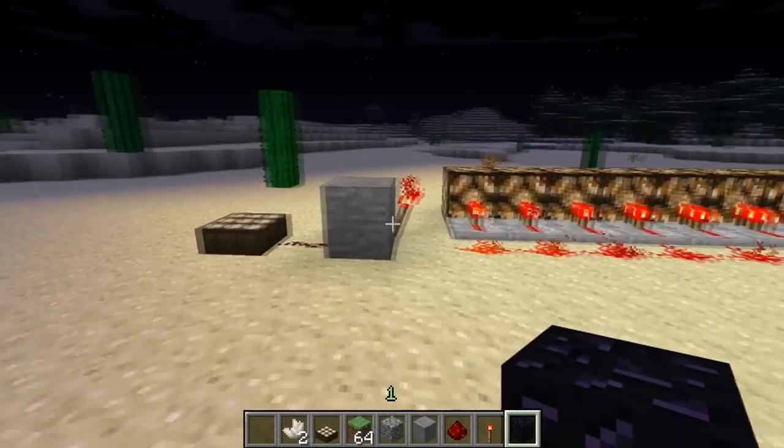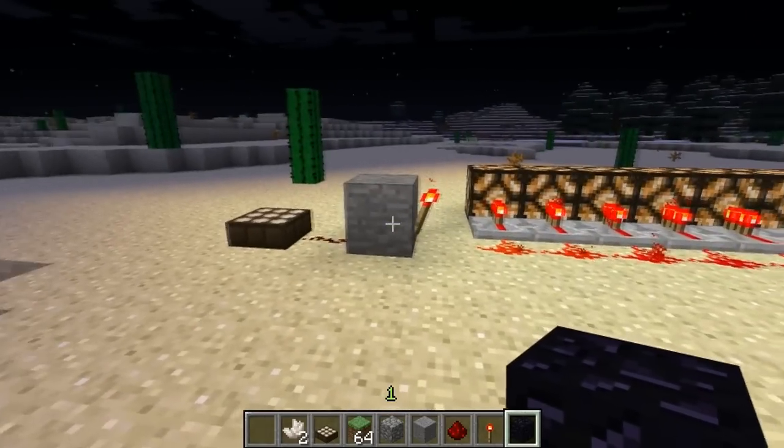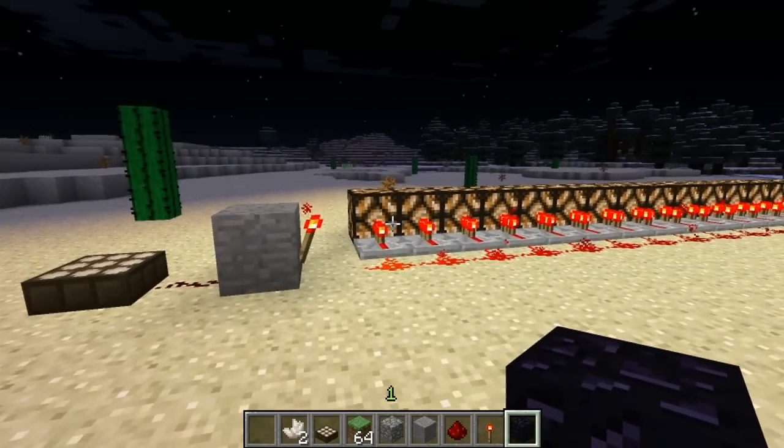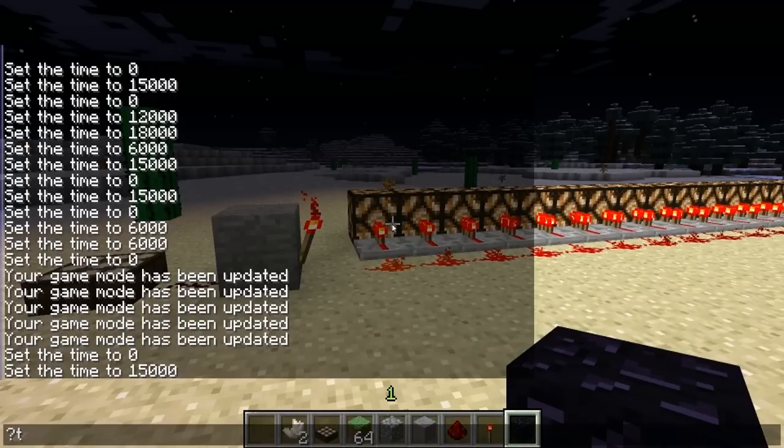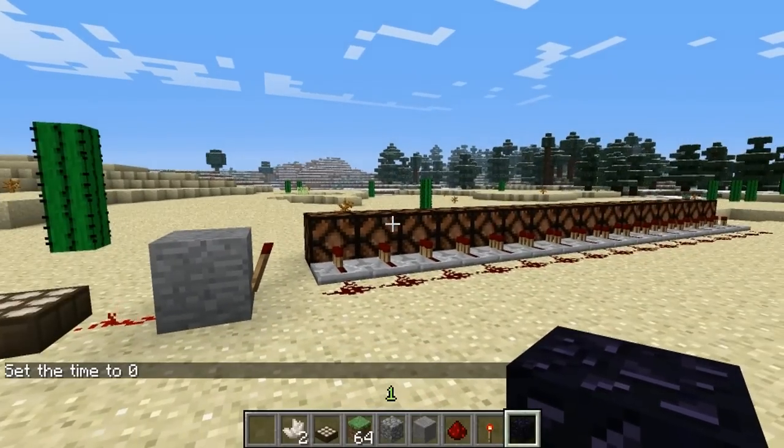One really great use of the daylight detector is to turn your lights on automatically at night if you use a simple NOT gate to invert the signal. Once we change it back to day, all of the lights will then go off. Pretty cool.